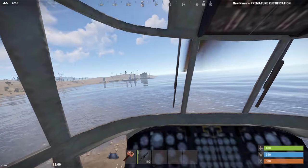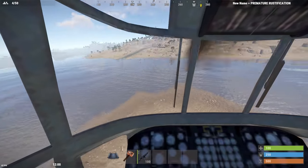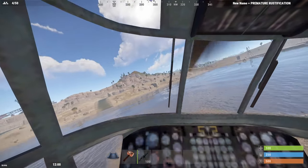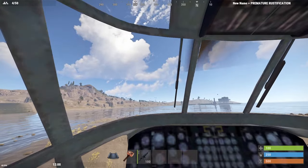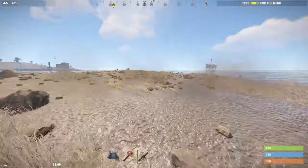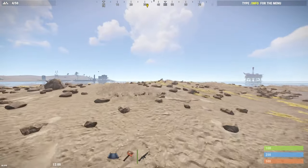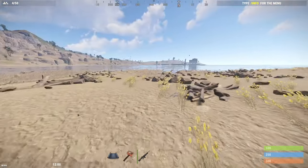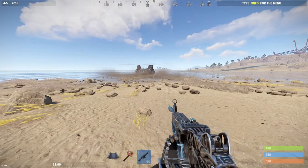It flies just like the other helicopters. And like I said, there are other things you can spawn. There are other things on the server as well, so be sure to check them out. Bye-bye helicopter. So make sure you join the Discord guys, and if you want to practice your building stuff, just hop on these build servers. I'll catch you guys later.